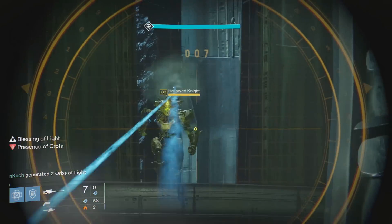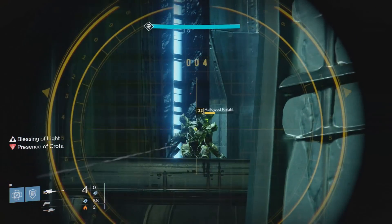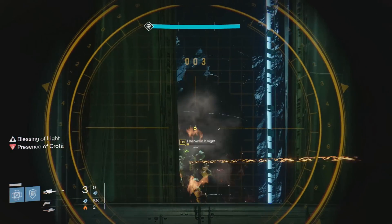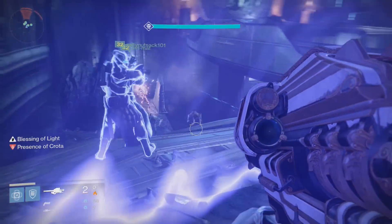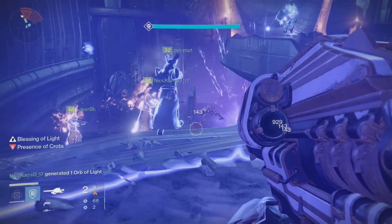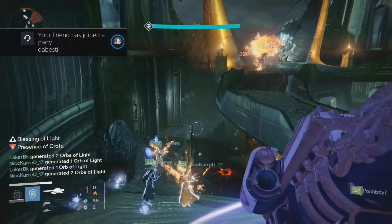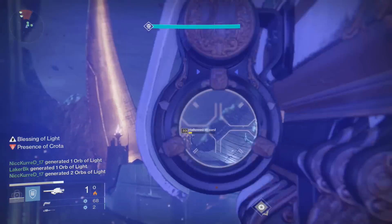As soon as you finish clearing out the middle part, you want to head over to the left side. All six of you have to focus on Boomers because these guys are sponges — it's unreal how many bullets they eat. Once you're done, split yourselves up into two teams of three: three for the Wizard that spawns on the platform, and the other three for the sword bearer.